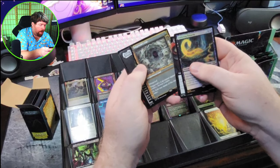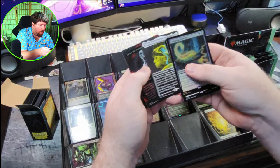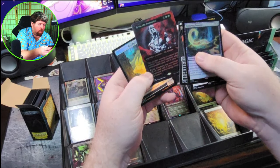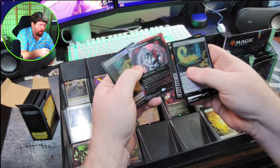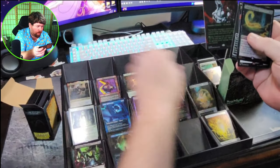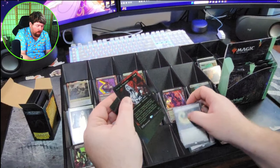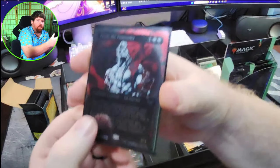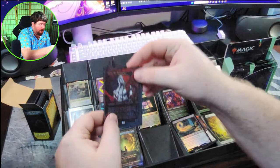Vagaboss Lair. Tobi, Beastie Befriender, non-foil. Wow, look at this — Tivar the Pummeler with the Alternate Art and it's the Textured Foil, too. Wow, that's a good hit. Let's get that right into his sleeve. I don't know how much he's going for right now, but that is a very beautiful card. Beautiful red and black artwork — I love it.